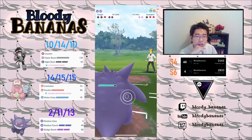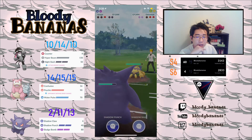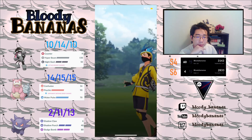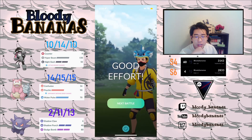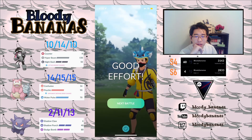They actually had a Galvantula in the back, so I'm just going to leave the match. They had Galvantula XL and Umbreon XL, and those two Pokémon absolutely destroyed my team. Good game to my opponent — that was very, very tough.